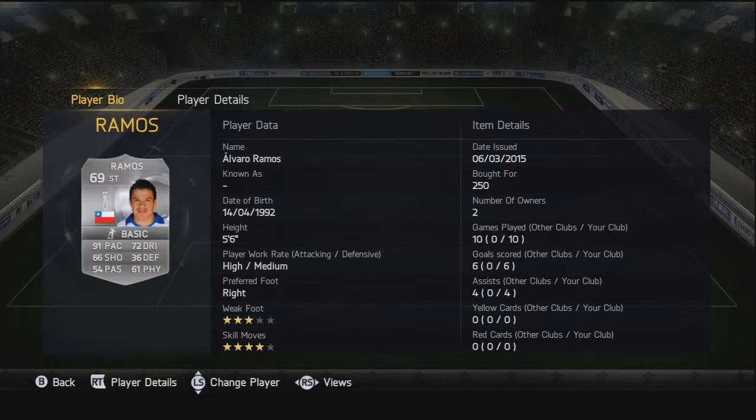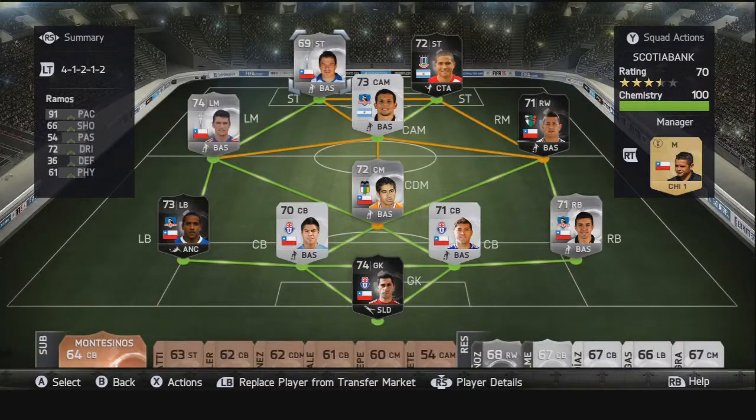Moving on to the final striker, we have Alvaro Ramos — 91 pace, only 69 rated overall, but he was awesome. 72 dribbling and 66 shooting, which was quite poor, but he got 6 goals and 4 assists and he's got 4-star skill moves as well. And that's been the team — let's go in and have a look at the goals we scored.